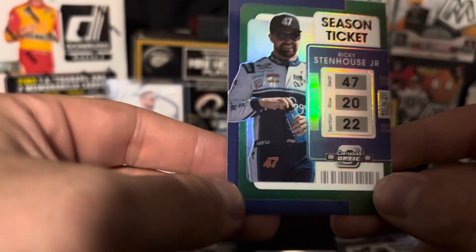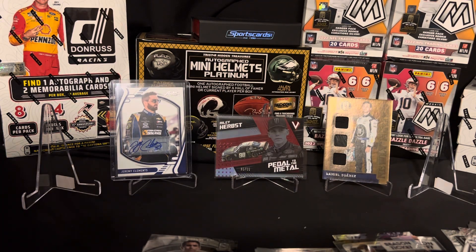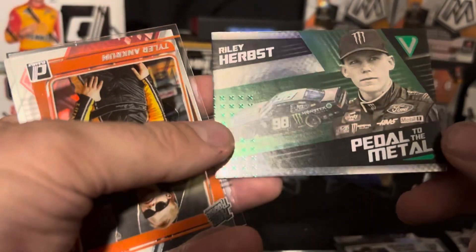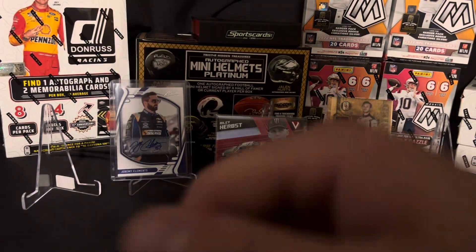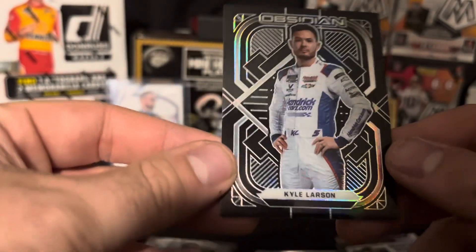We got Season Ticket Chase Elliott, and Season Ticket green parallel there on Ricky Stenhouse Jr. Next up we got Timeless Treasures Tanner Gray, we got a green parallel — I actually like that a little bit better than the one we pulled before because of the Monster sponsorship. Riley Herbst — unfortunately that one's not the numbered one, but I'll take it. We got a rated rookie on the clear Tyler Ancrum, we got William Byron on the Phoenix, and then we got an Obsidian Kyle Larson.